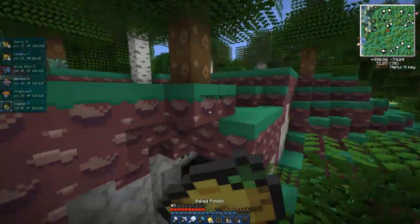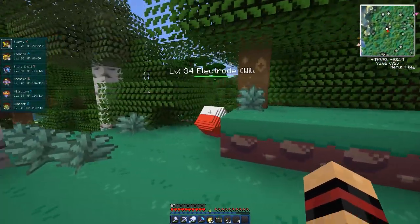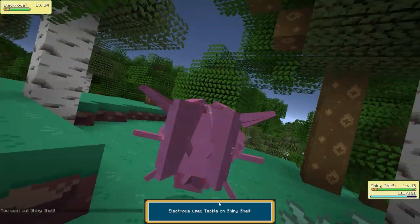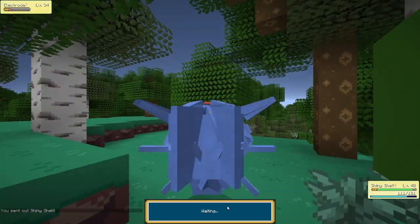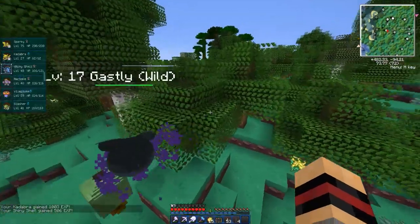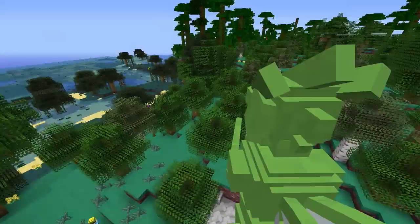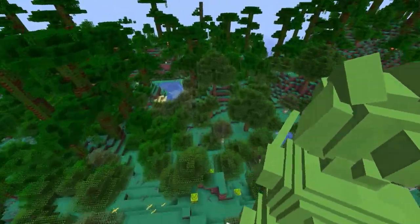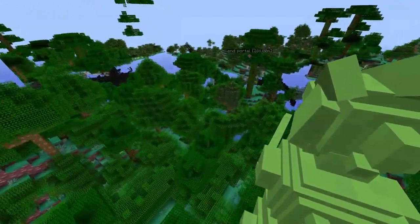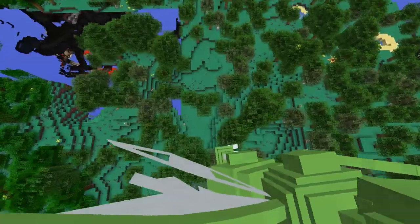Oh, it's an Electabuzz this time — it's your unlucky day. I don't have any great Pokemon but I'll try to one-hit him. Dang, I knew it was going to do just enough not to kill him. There we go, got it. Back home we go with Scyther to try and find a reasonable place to do this. I'm just really interested to see if it'll work. I'll probably just catch the Eevee if I have to.